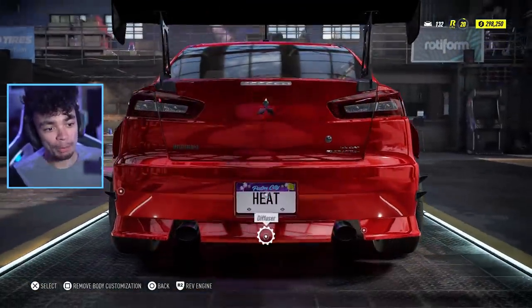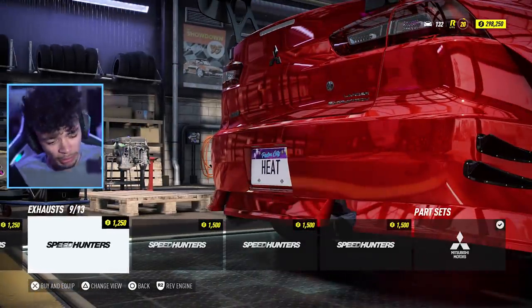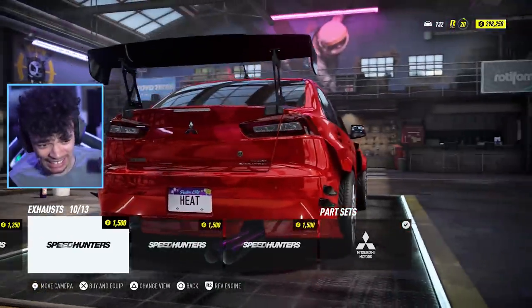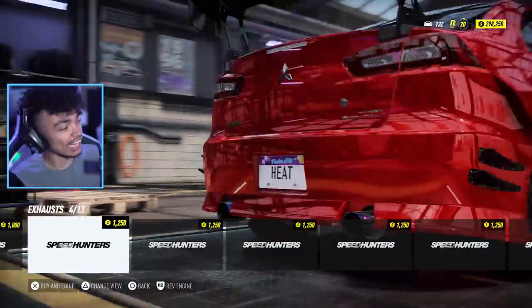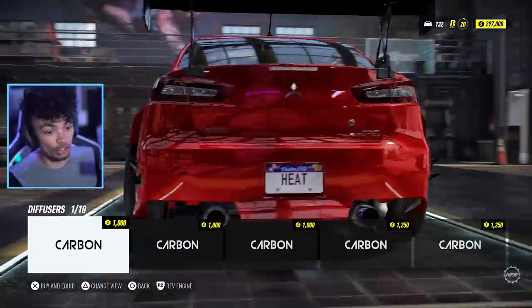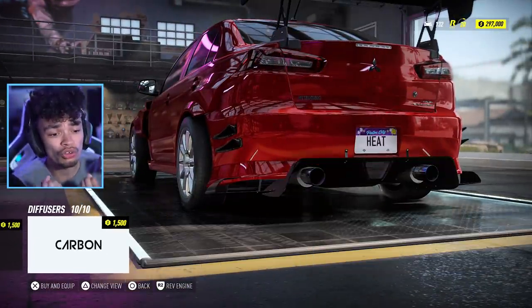So we picked the bumper, and now we're going to pick an exhaust — which brings me on to my only downside about the Evo 10. The Evo 10 is known to have the biggest, meatiest exhaust you've ever seen in your life. And unfortunately, in Heat, it doesn't. They're kind of small. For an Evo 10, you need the big exhaust.